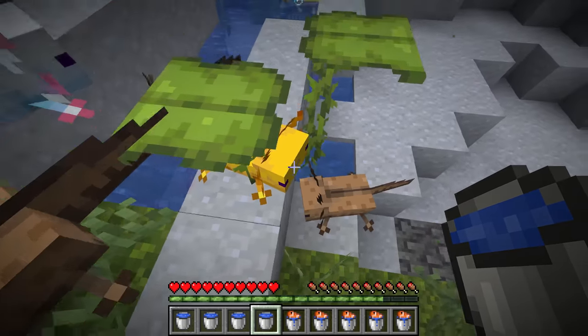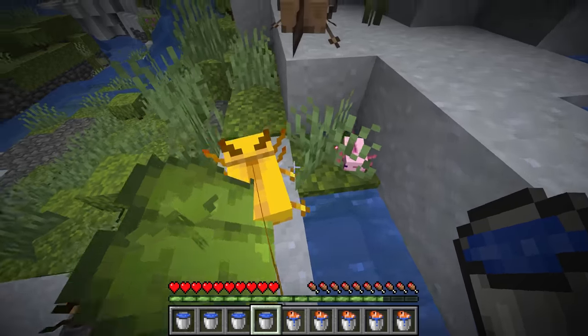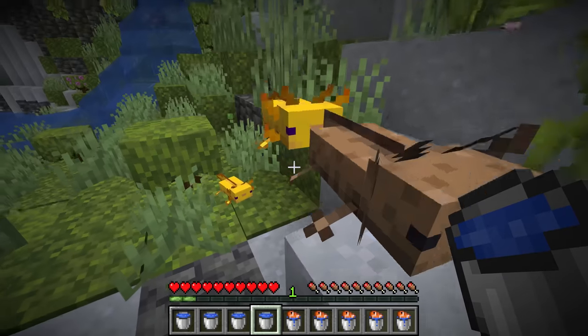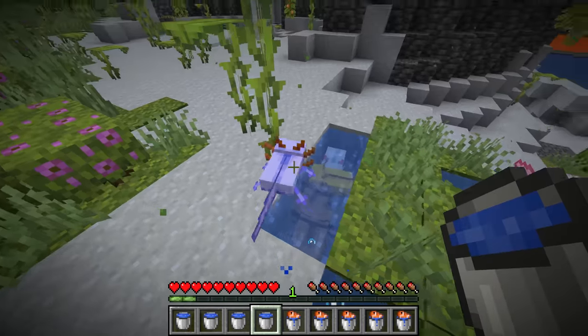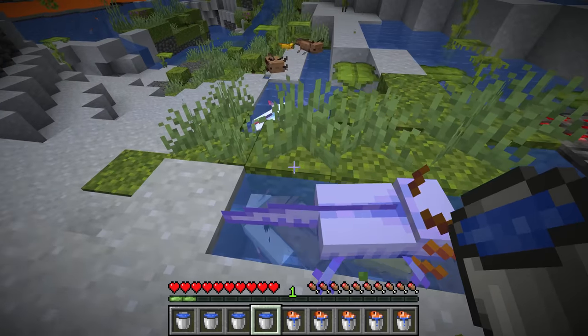We could breed this yellow axolotl with the brown one. Generally, the color has a 50% chance of being one of the parent's colors — so with these two axolotls we got the yellow one. But there is a 1 in 1,200 chance to get the rare purple and orange axolotl when breeding them.